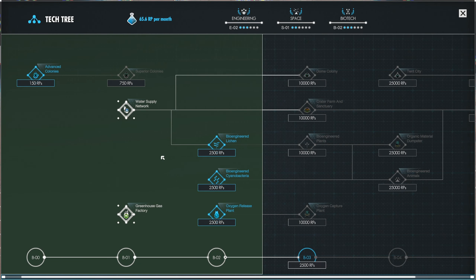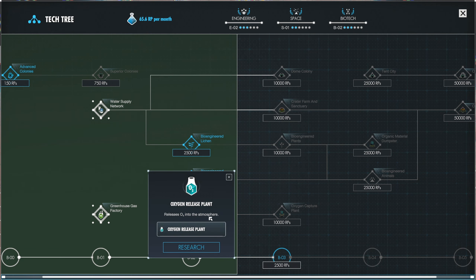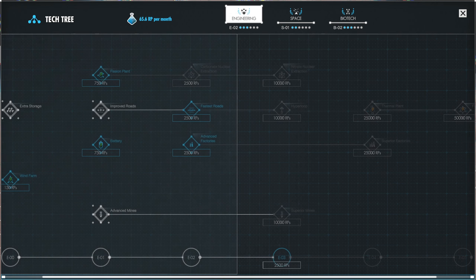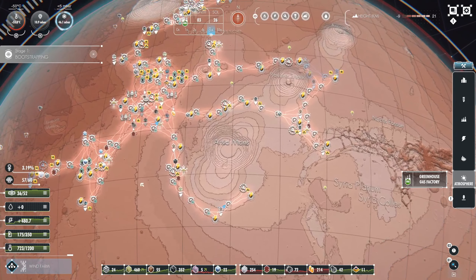Let's pick something else to research. Oxygen release plant releases oxygen. Power battery, wind farm - I suppose let's do wind farm. It's easy, it's one we've kind of neglected, should research up pretty quick.